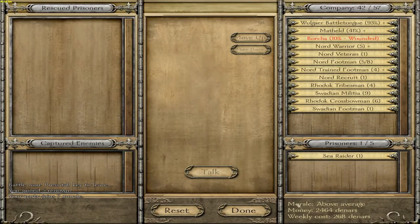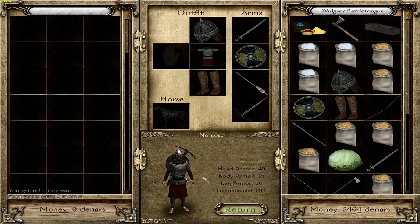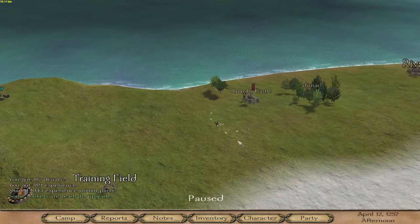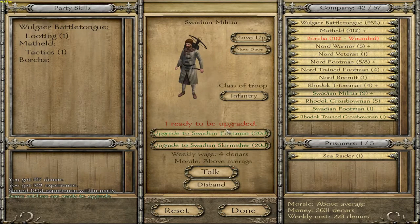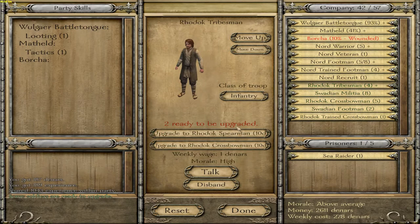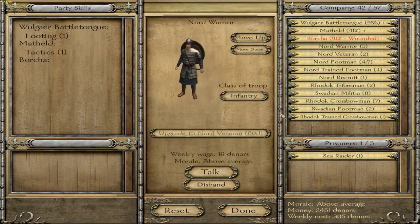I shudder at the thought. Getting impaled by a spear through the head - I don't know if you really feel that much, but still. Broder: crossbowman, warrior, footman, veteran. Alright.